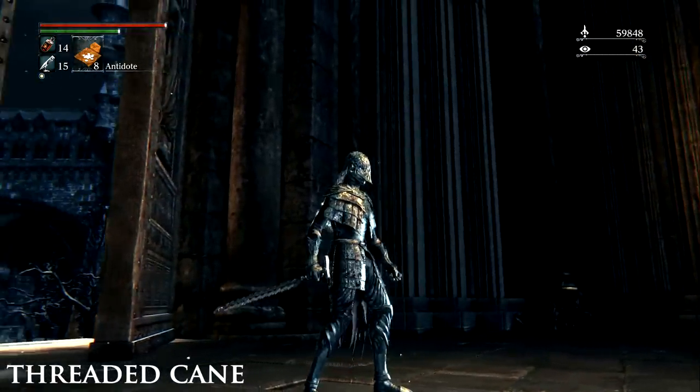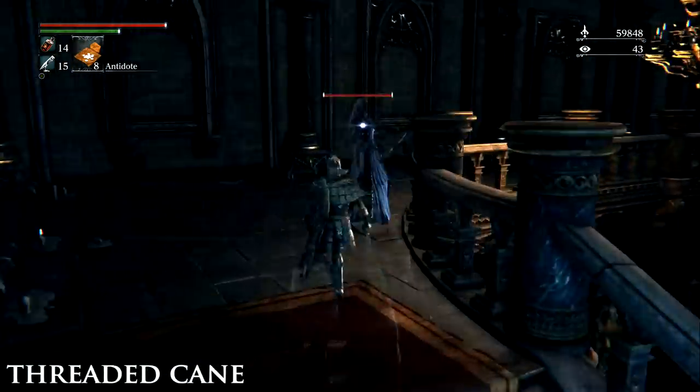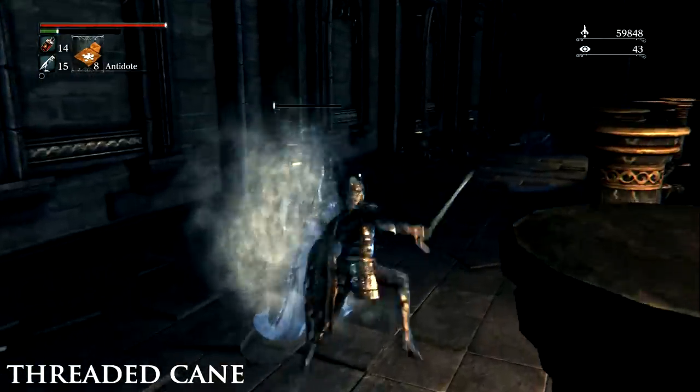The Threaded Cane. Acquired at the beginning of the game from the Messengers. If you don't select it, you may buy it after acquiring the Sword Hunter Badge in the tunnel with the giant pig below the bridge to Father Gascoigne.